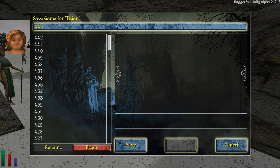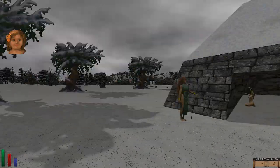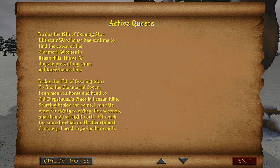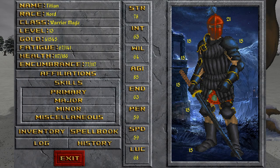This should be fun, and this is actually an honorable quest because these witches are clearly looked upon falsely — they don't want to sacrifice anyone; in fact the bad people are the ones going after them. Let's see where we have to go again. We need to go... okay, I already noted that quest. We need to go to the Bucking residence in Upville.